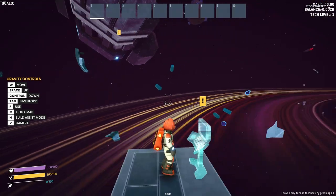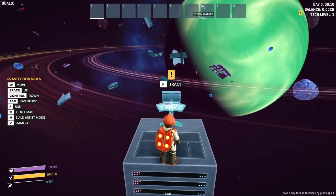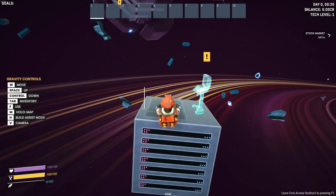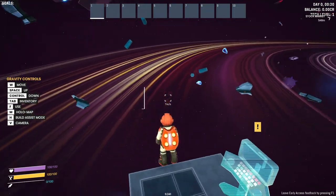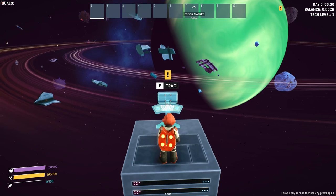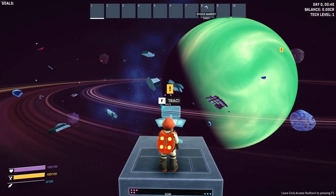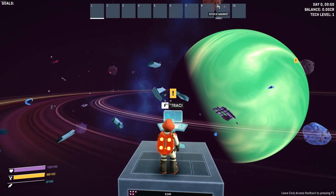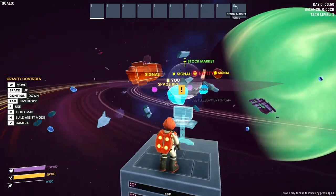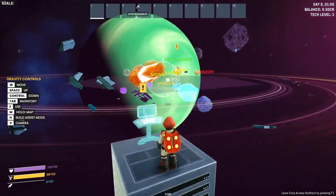Here we are in the game. We start on one little square box with Tracy, our computer. It's got the typical controls. One thing I want to show you right away — I did not know this in the demo — but you can actually walk all the way around your little base here without falling off. Over on the bottom left, we've got our health, food, and jetpack. We have a jetpack, but we have no fuel — we're at zero. We've got ten hot slots and a little tutorial. You can hit M for the map. We are right there on our space rig. We've got the stock market and a couple of signals and an entity to check out.